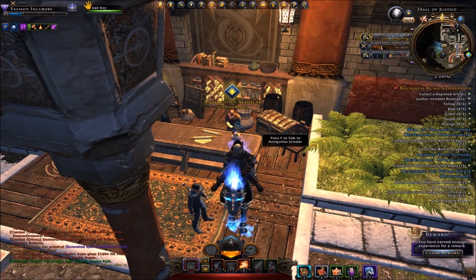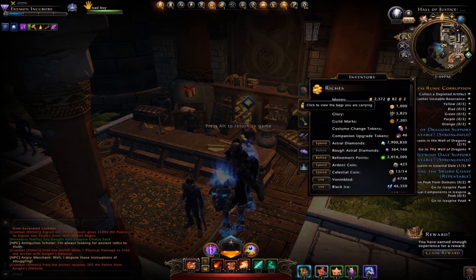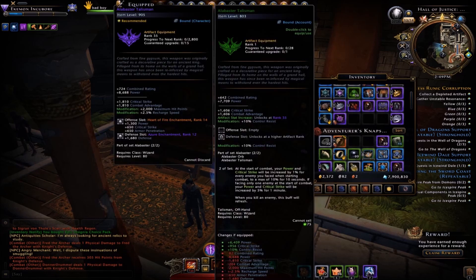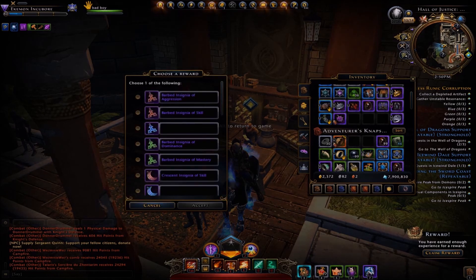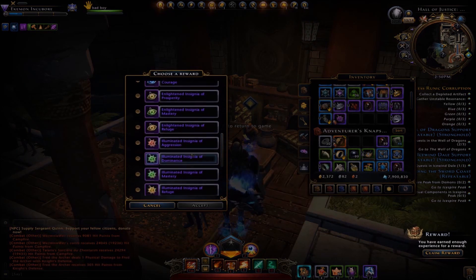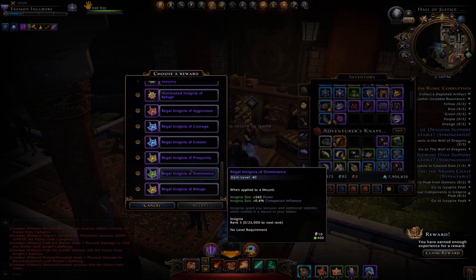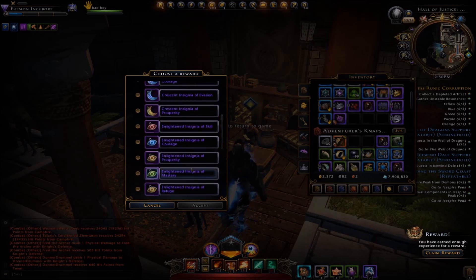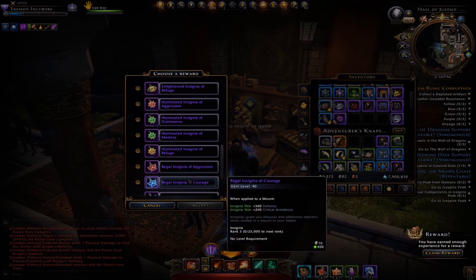I may have covered this in another video — you can check it out later. When you go to your inventory and open the Epic Insignia Choice Pack, you can go through the options and it will let you select a different type of insignia — all Epic in this case, because I'm exchanging Epic for another Epic.